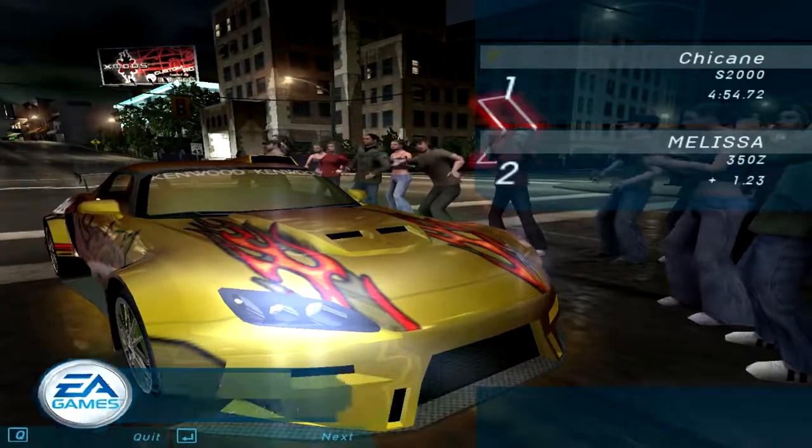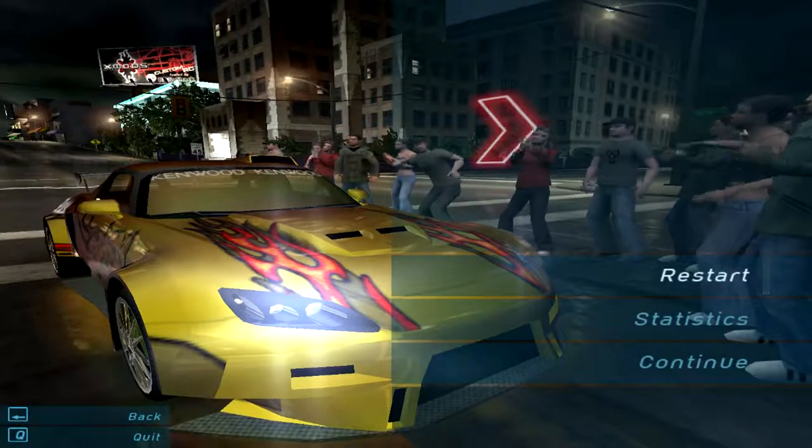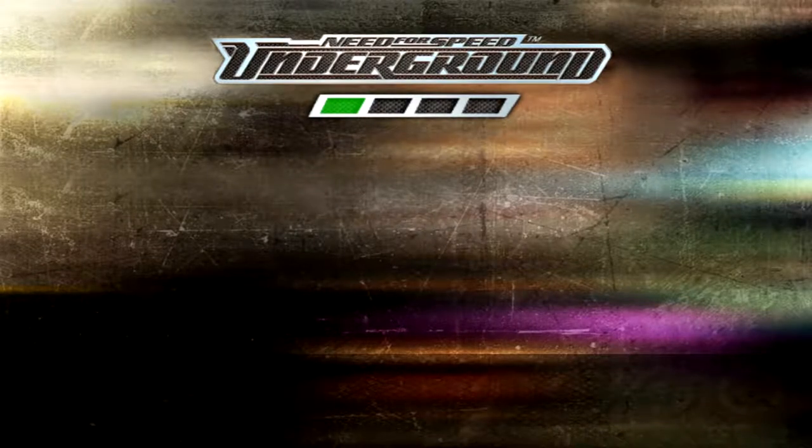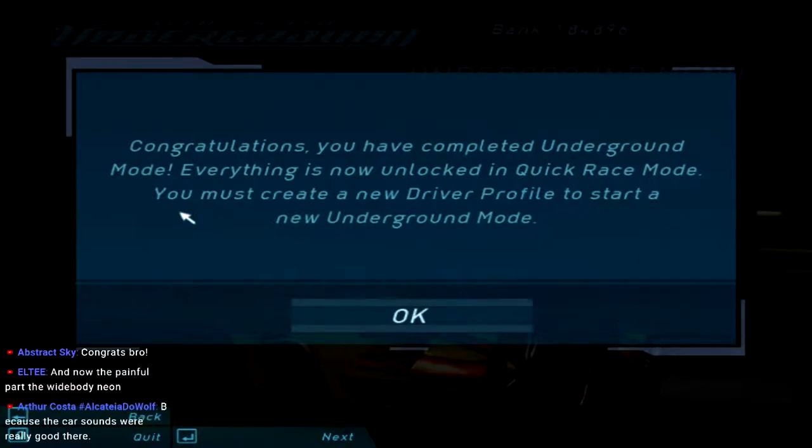There we go, guys — we did it! We beat Need for Speed Underground! Let's hit continue. You did it — I can't believe it, you won! Congratulations, you have completed Underground mode. Everything is now unlocked in Quick Race mode. You must create a new driver profile to start a new Underground mode.